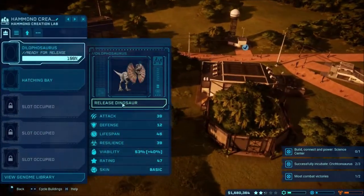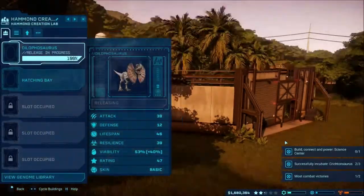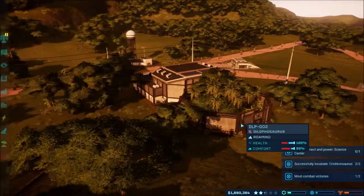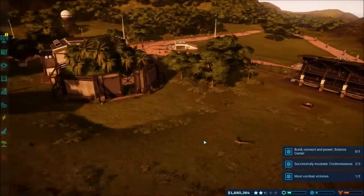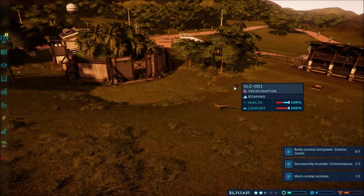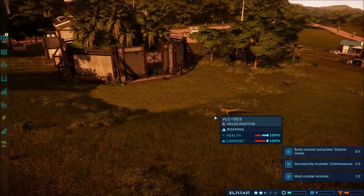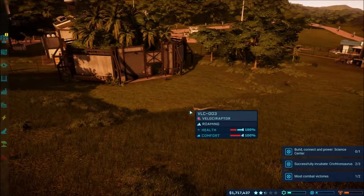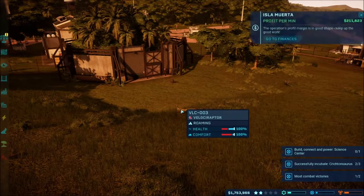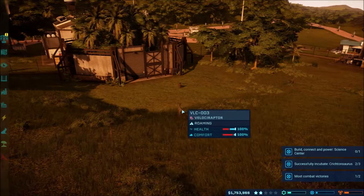Got the second dilophosaurus - hopefully it's a different velociraptor this time that'll attack it. We got two standing over here ready to go. They both have health at 100%, so that's at least good. Even if one gets damaged they will be fine again. Asset in transit. We got good profit - which one's it gonna be?